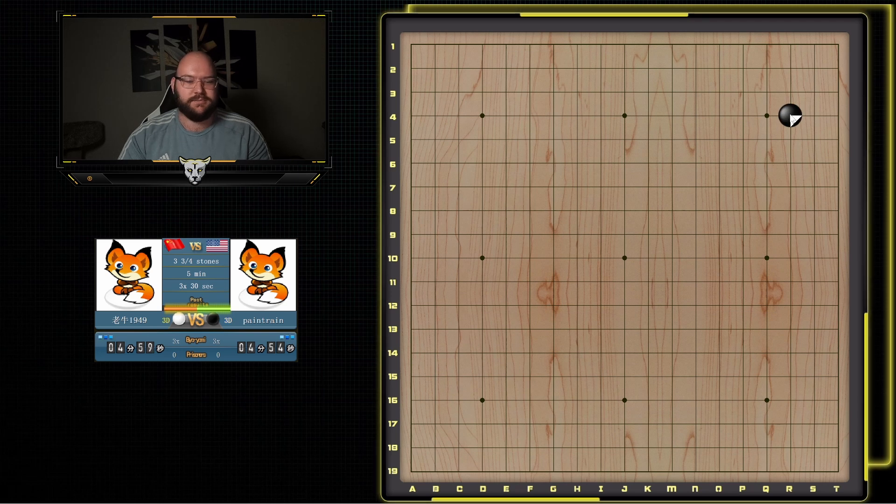Looks like I'm black. I normally like to just close my corner. You can also play in the other corners, I just like this one. We'll play another 3-4. A 4-4 would also be good, but I prefer this one. And we'll just take the corner. It's nice and simple.